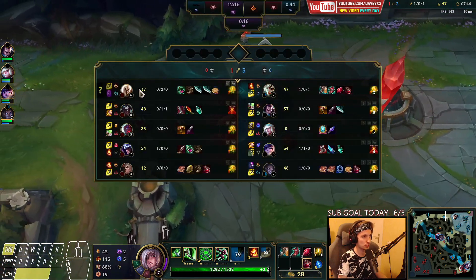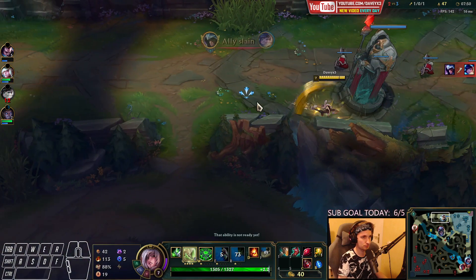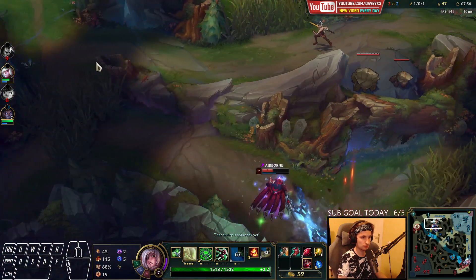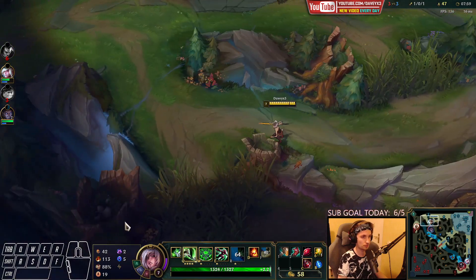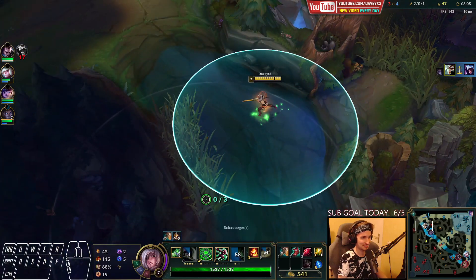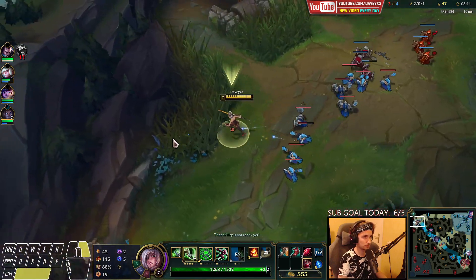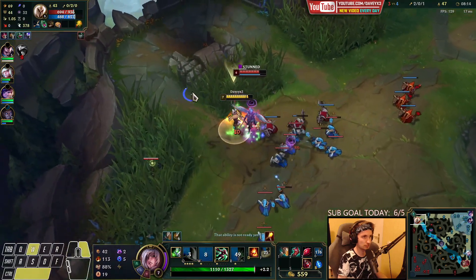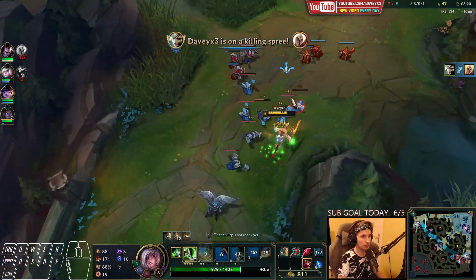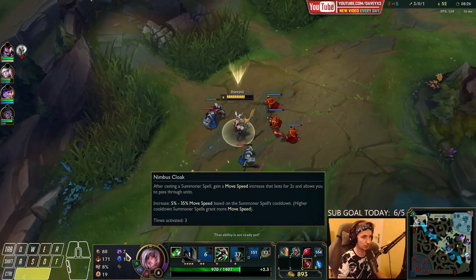There's actually someone here — and we got him. Sure, and we got this guy too, he can't run. I got my Ignite as well. By using my Ignite, we also get the movement speed from it since we are running Nimbus Cloak in this game.